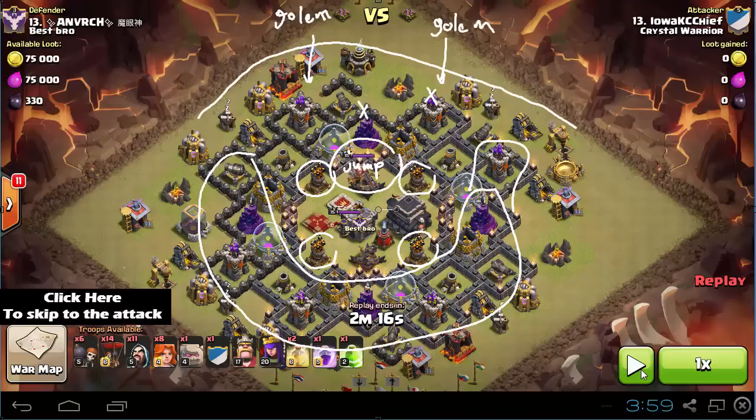Rage them when the Clan Castle troops are coming out. Heal them, and drop another Heal in the core because there are so many defenses shooting at them — you've got to heal them in the core as well. Once the air defenses are down, you can start sending the balloons. So that's the main plan. It's very simple — let's see the attack.